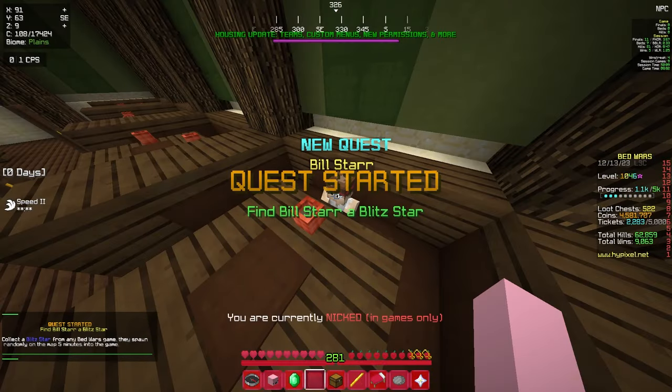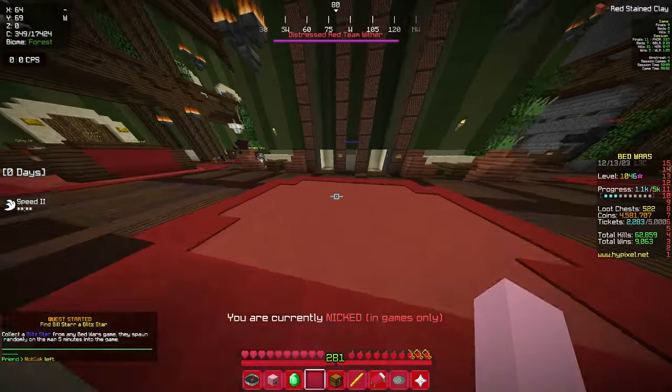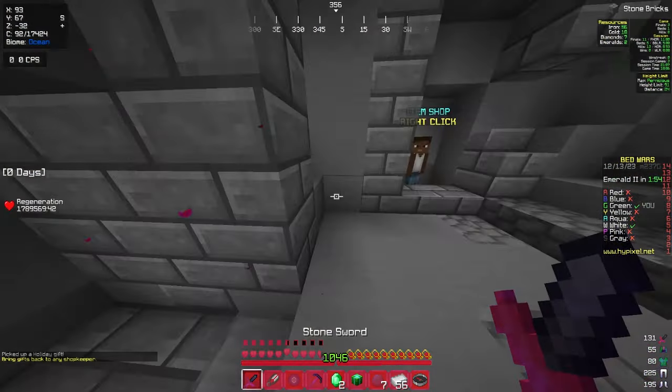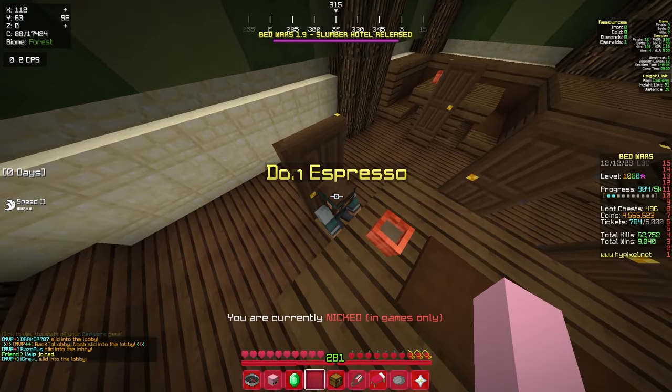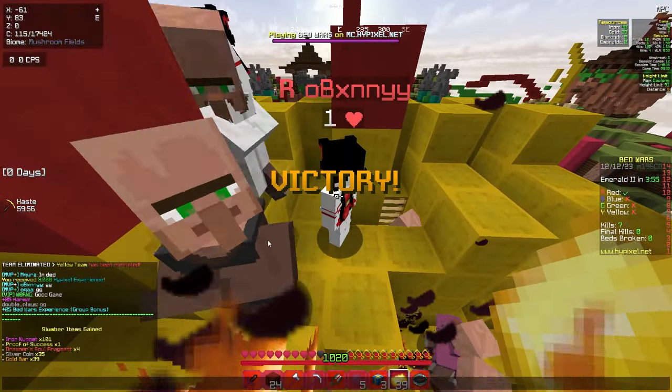The faded blitz star comes from Bill Star. He requests that you pick up a blitz star in-game, which spawns 5 minutes after the start of the game. When you pick it up, you'll have to bring it back to your shopkeeper to turn it in. Dwarven mithril comes from Don Espresso. Don Espresso requests 25 gold bars, which you'll get by having 25 gold ingots in your inventory when you win a game.